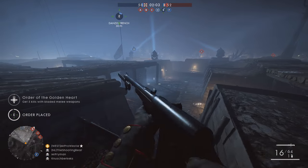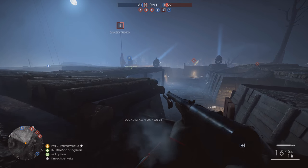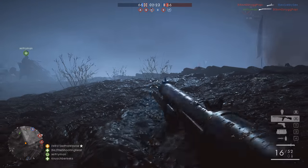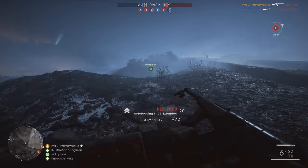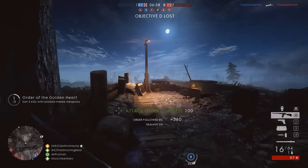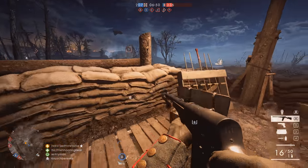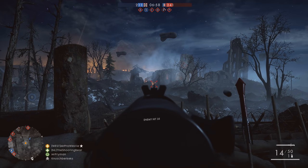The dynamic weather system in Battlefield 1 still plays a part on Nivelle Nights despite the darkness. There are three options: clear skies, light fog, and light snow. Clear skies allow combat at all ranges as long as you can spot your target. Light fog is very low-lying, sitting on the ground and restricting longer range combat while emphasising close quarters battles. Light snow doesn't really restrict vision at all and seems purely aesthetic. Notably, if you look under the tank bridges over the trenches, you can spot icicles — a nod to the wintry conditions of the 1917 offensive.